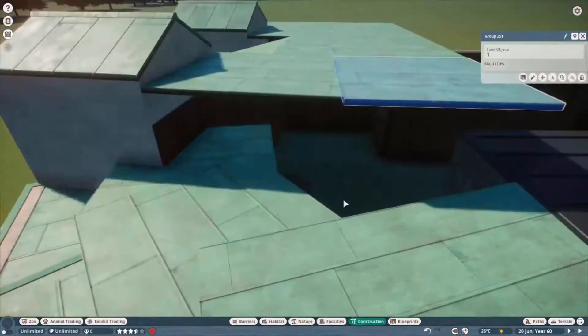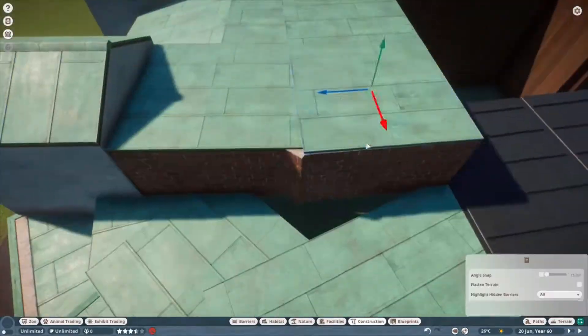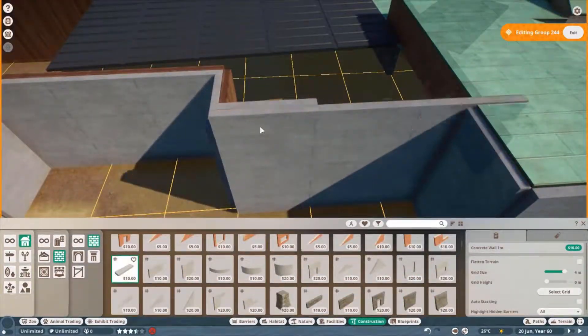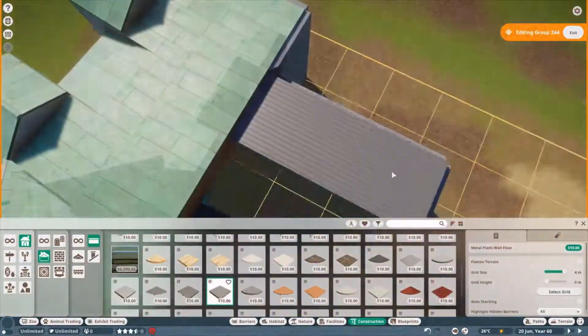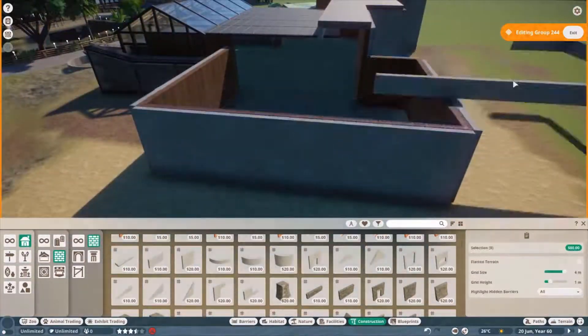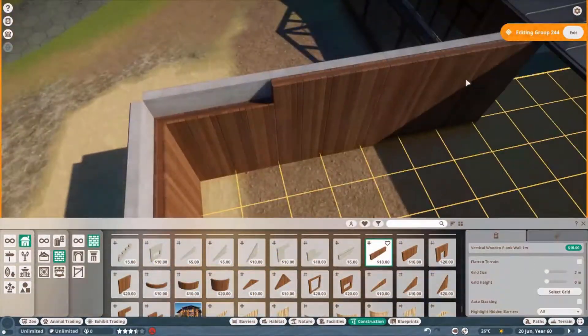I'm going to build all this in, get the roof on. All that's in there at the moment is exhibits, but I think in the glass bit I'll have some tortoise, and then saltwater crocodile over this end, spilling out. Anyway, thanks for watching and I'll see you on the next one. Bye!